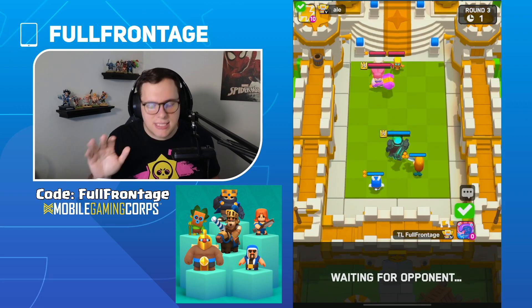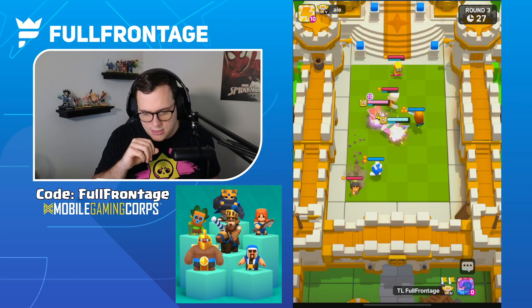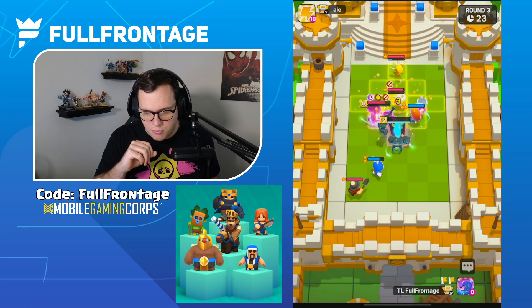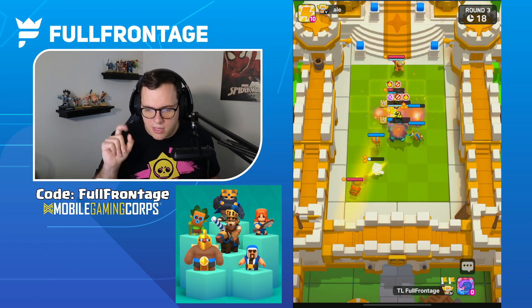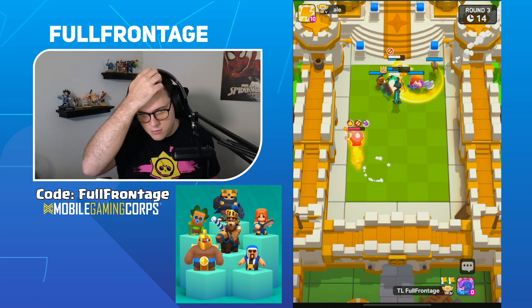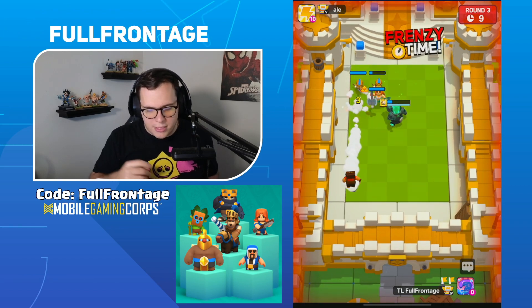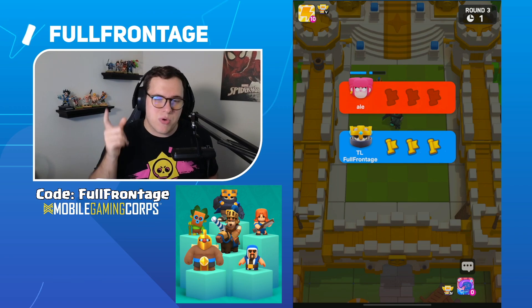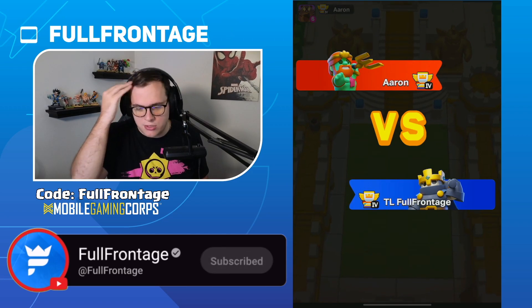I'm going to full-send this Valkyrie to level three — I think that's the best option because he's committing to heal right now. He does have a Miner come through on the back side. The Miner gets the boost but he's just speeding and he's done. We're able to get a quick, clean, easy 3-0 with the Skeleton King.